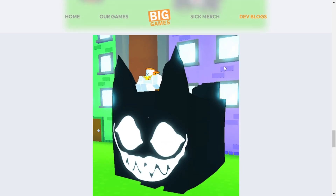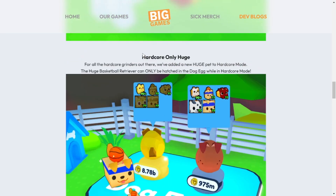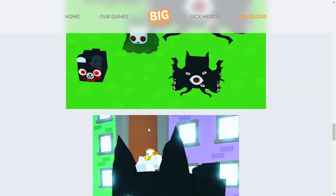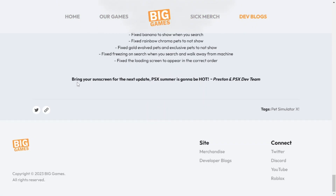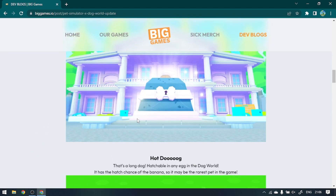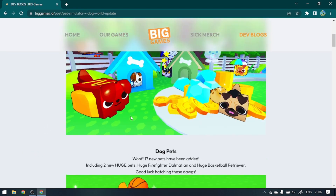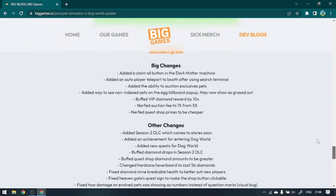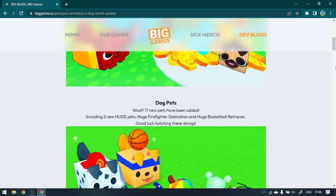They also added the ability to see non-indexed pets on the egg billboard pop-up — they now show as grayed out. So if you've hatched one already it shows, but the ones you still need appear grayed out, which is pretty cool. The next update teaser says 'bring your sunscreen' — PSX summer is going to be hot. That's it for the dev blog and the video. Hope you enjoyed, smash like, subscribe, and see ya — updates only come every two weeks now which is pretty sad.